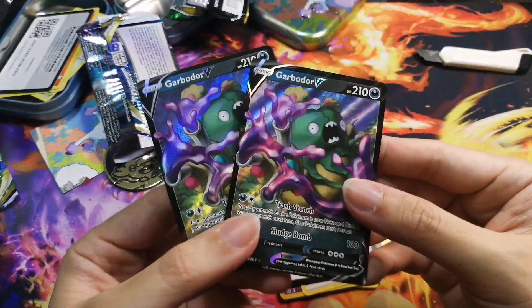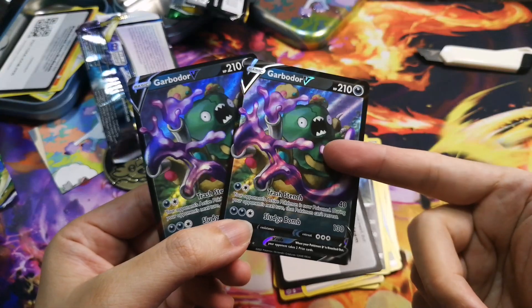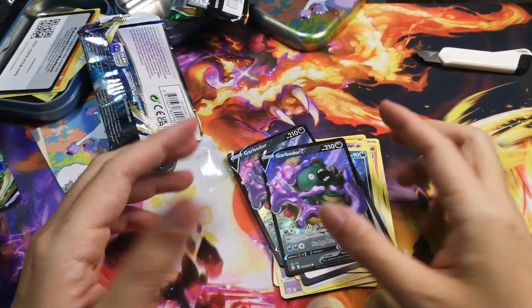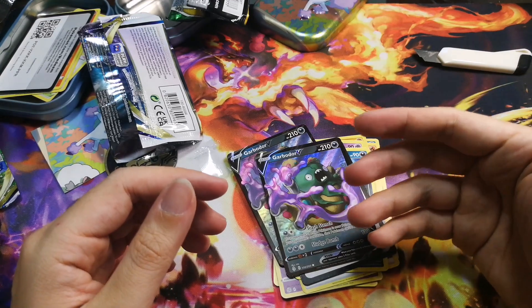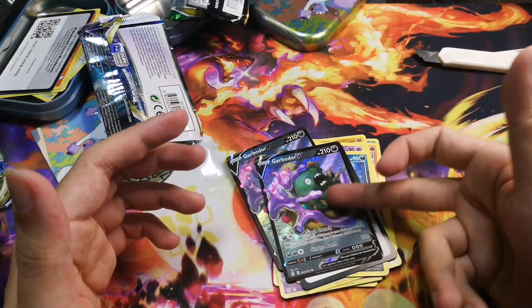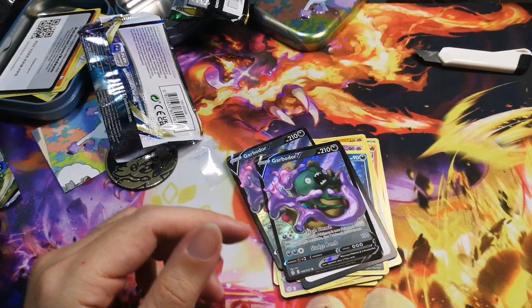Okay guys, so that was a fun rip. Unfortunately I've been haunted by Garbodor V — every time I rip Evolving Skies I just keep getting this guy. It was a fun rip though, hope you guys enjoyed the video. Definitely like and subscribe, and let me know in the comments — have you guys ripped these Costco tins? Any luck on your side? See you guys in the next rip, peace!